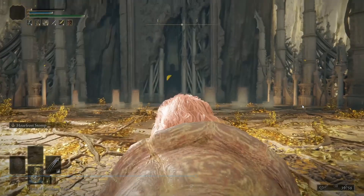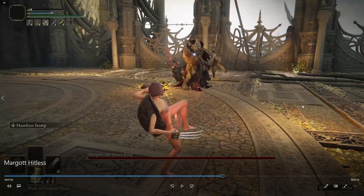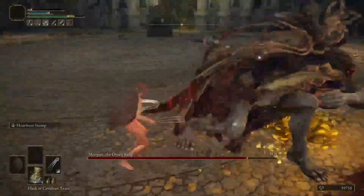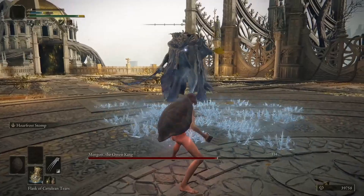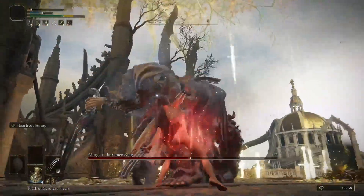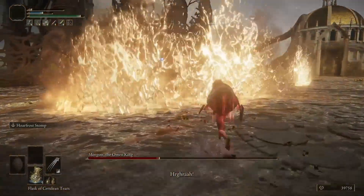I recorded a second fight to have a little more footage to talk over. The same start again — wait for his attack. This move is also punishable: wait for him to see if he follows up, because he can follow up if you're too close. If he doesn't follow up, run in and give him a smack. You can Hoarfrost Stomp again if you want — the double dodge is really good RNG. Stomp again, he's going to do the phase transition thing, then we do the same as before: wait for the moment, get the bleed, and bail out.